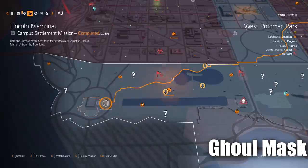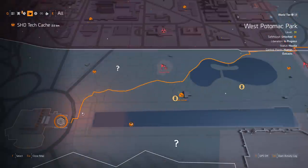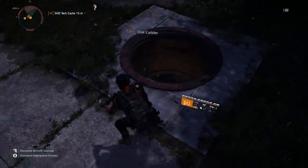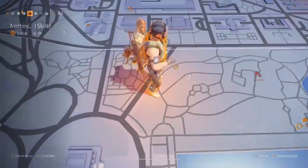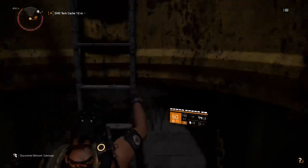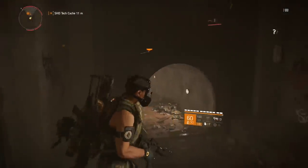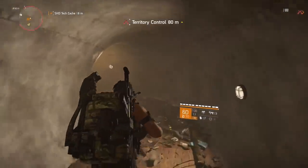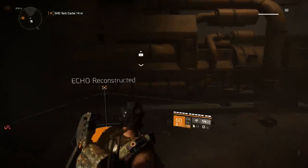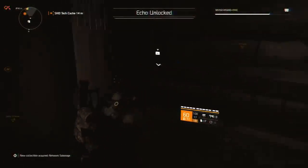The first mask is located just north of the Leaking Memorial. Where the shade tech cache is, just north of it there's an underground tunnel — that's where we need to head. Climb down the ladder, run through the tunnels, and you'll end up in a room with a computer. That computer is what you need to activate the first mask and make the hunter spawn.